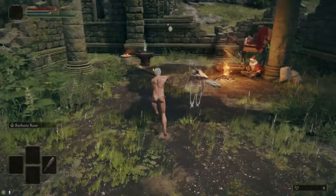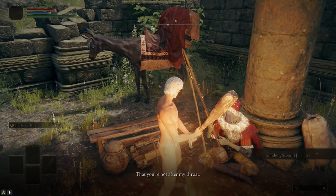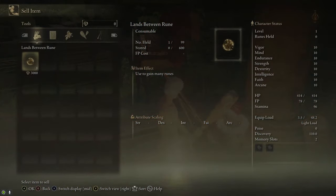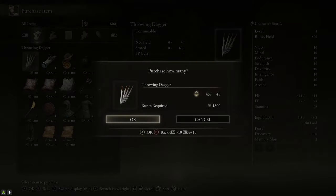This step-by-step guide is intended for beginners, but more experienced players will also be able to learn a lot of things along the way. To start off, we're going to stop by Kale at the Church of Elleh in Limgrave. We're going to buy the three cracked pots that he sells, as well as the crafting kit, and optionally a bunch of throwing daggers.